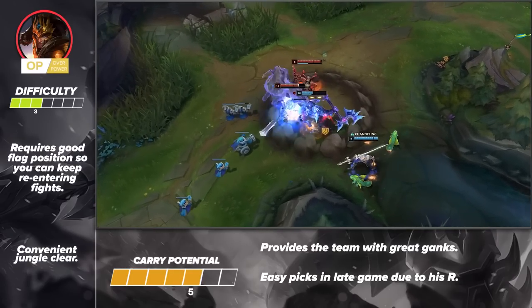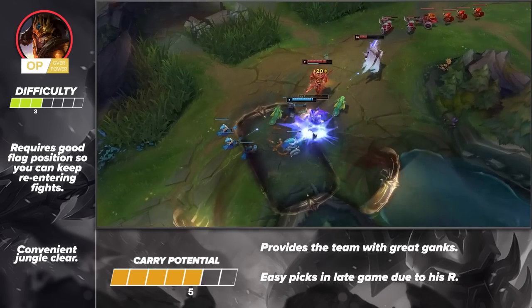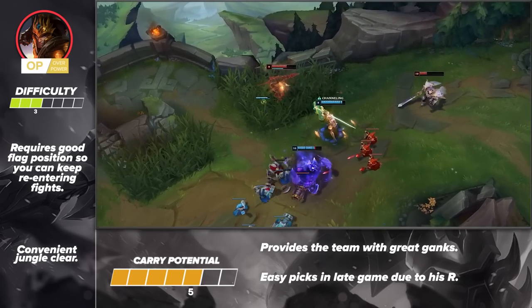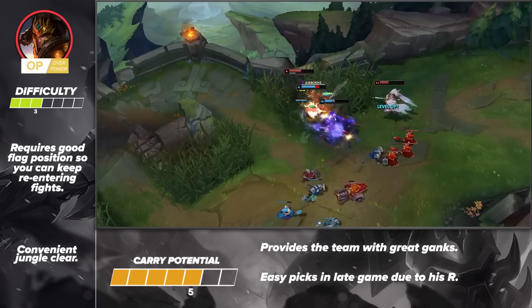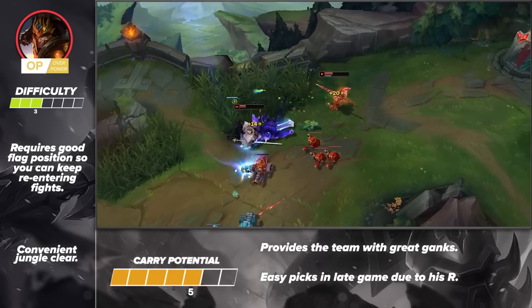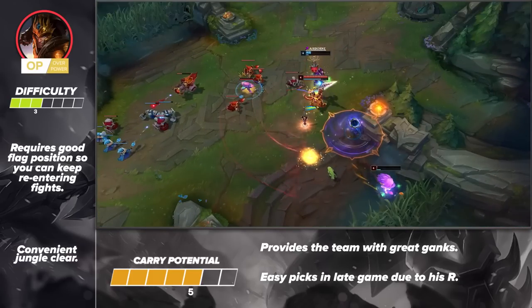He's a great champion to pick whether you want to diversify your champion pool or main him. Jarvan is a great carry mainly because of his ability to initiate fights. The crowd control he brings and distance he can cover with his abilities makes him not only an excellent ganker, but also a great teamfighter. He's able to initiate fights from afar and make the crucial picks to win teamfights and even the game with the combination of his knockup and ultimate.